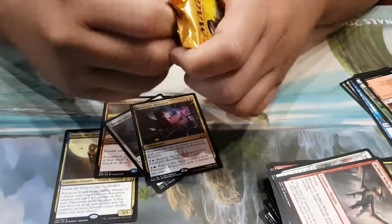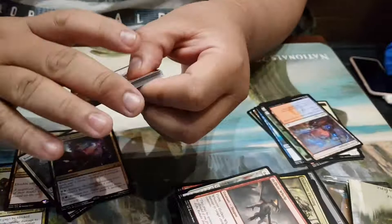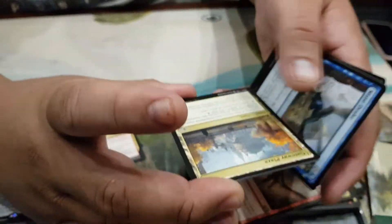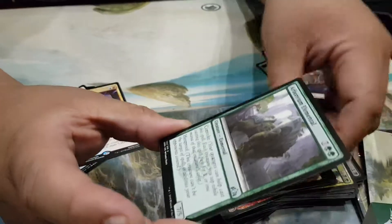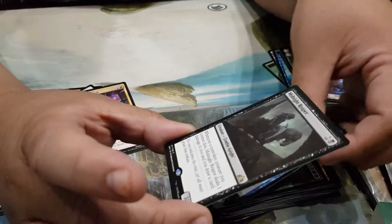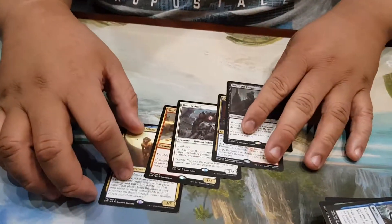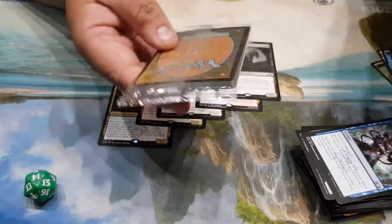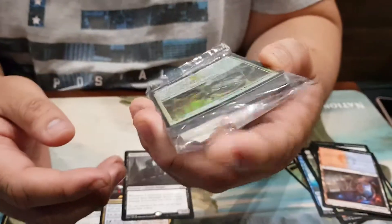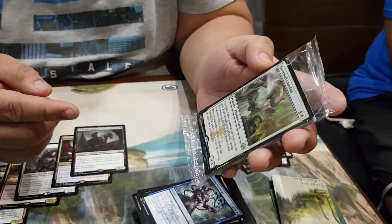Last pack — we're not getting any mythic yet. We have Conclave Cavalier, Arboreum Elemental, Sinister Sabotage, and a rare: Midnight Reaper. So that's our rare, no mythic. This is our pre-release promo card: Generous Noxodon. It has Convoke — when Generous Noxodon enters the battlefield, put a plus one plus one counter on each creature that Convoked it.